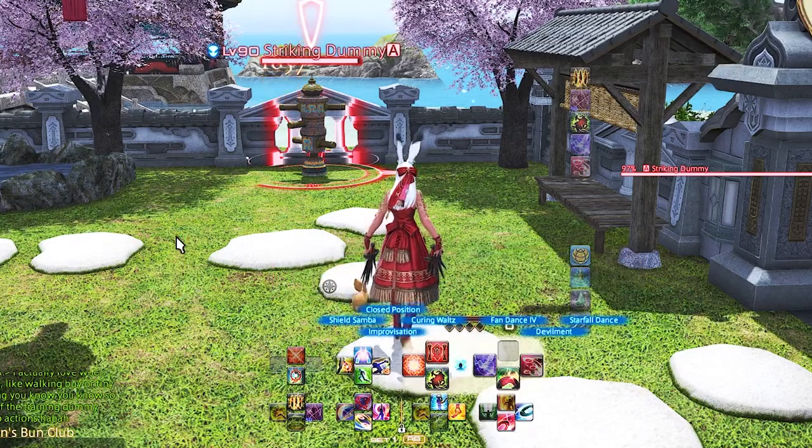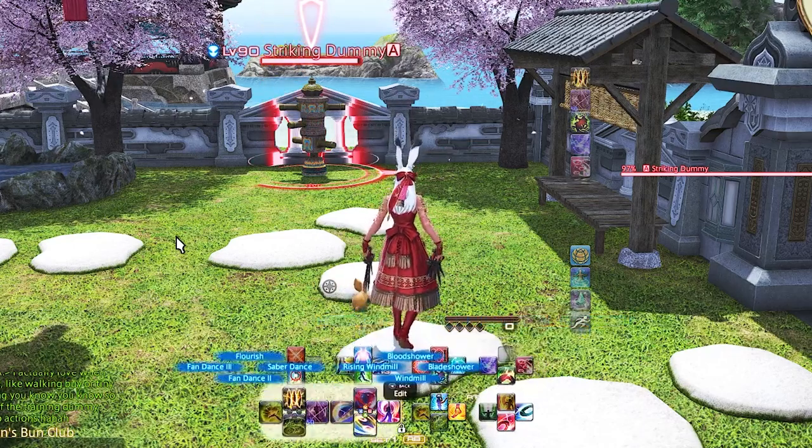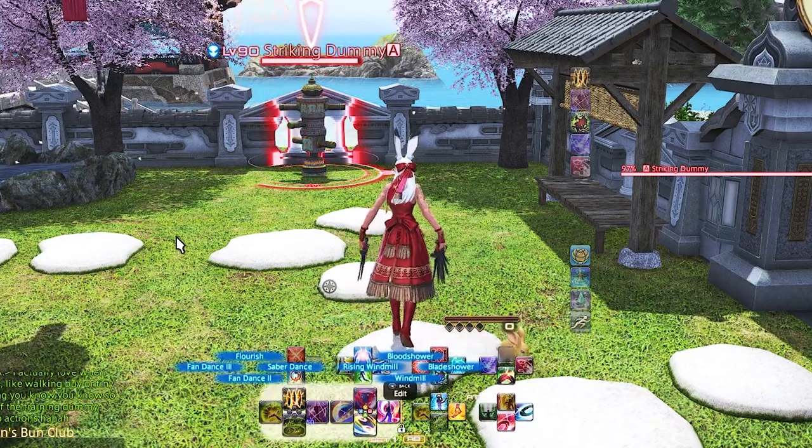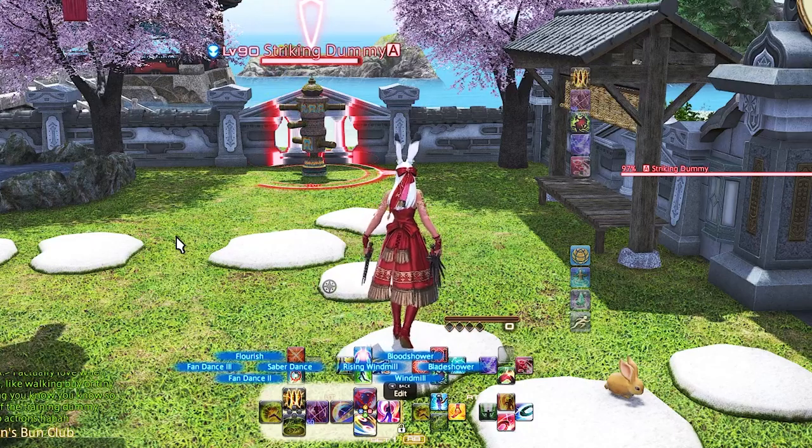Left trigger 1 is our AOE version of our GCDs and directly correlates to our single target. We have Windmill, Blade Shower, Blood Shower, and Rising Windmill. These all change into the steps when using Standard Step or Technical Step.